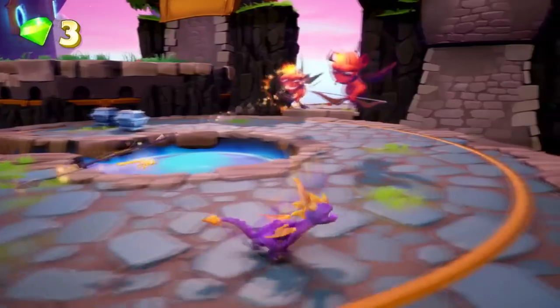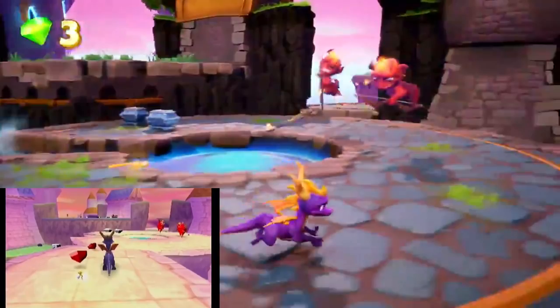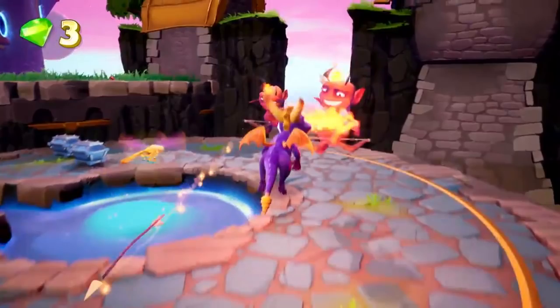Lofty Castle. The first major difference we can all notice is the color palette. That pink peach tone from the original is gone. The funny thing is, the sky looks pinker, but when it comes to pink, up until the footage of E3 2018, we don't see any pink in the sky. It seems like they are considering it, or maybe they just added pink from the get-go for Lofty Castle.